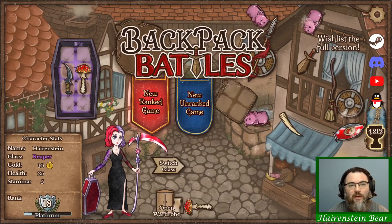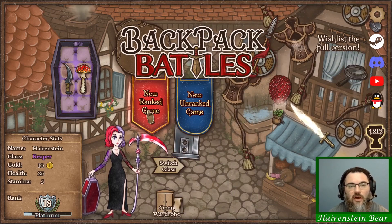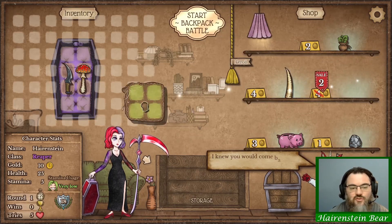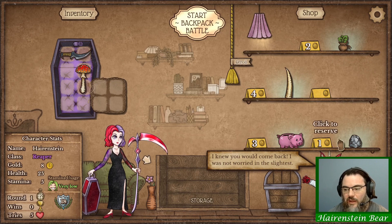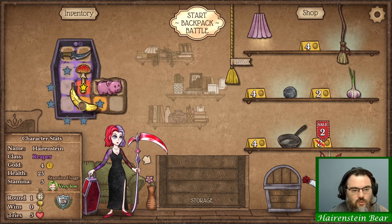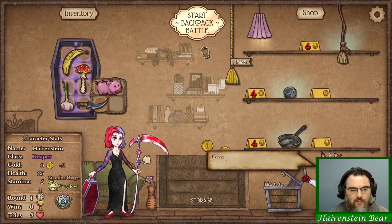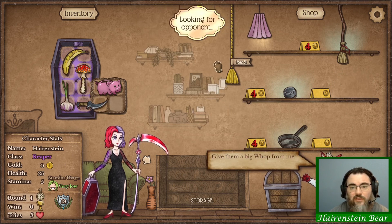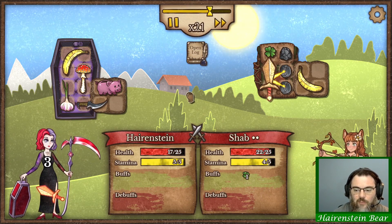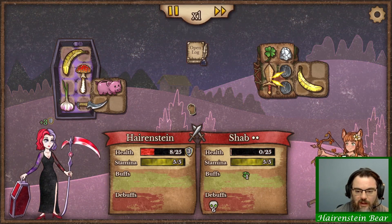Hello everybody and welcome to Backpack Battles. I'm Heron Steinbear and today we're jumping into another John Falls recommended run. We're gonna attempt to apply 100 poison to a single enemy in a fight. We have a strategy for doing that, and it includes the Death Scythe as well as some Pestilence Flasks and Potion Belts to really maximize the amount of poison we can apply right at the beginning of the match and then just keep on applying it throughout.